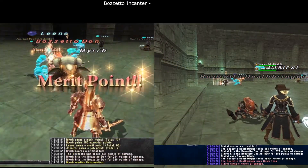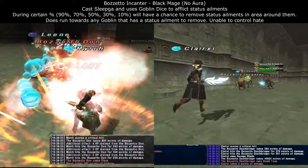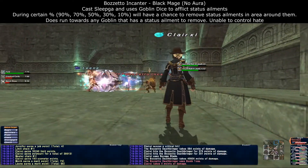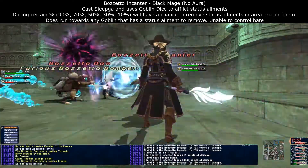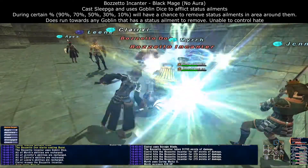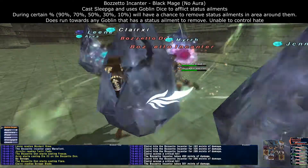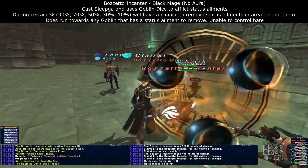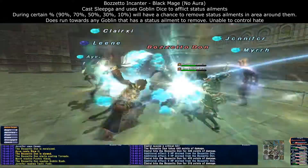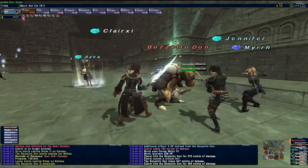Once our Corsair killed the Deathbringer, they moved over to the Enchanter, which is the Black Mage. This Black Mage likes to cast Sleepga and uses Goblin Dice to inflict different status ailments in an area of effect. During certain percentages of the Dawn's HP, it will run towards any Goblin and have a chance of removing status ailments on the Enchanter itself and any Goblins within its range. Once the Enchanter was dead, we killed the remaining Dawn, which was roughly 40% HP. This fight took roughly the same amount of time as our Red Mage bind strategy — about 5 minutes.